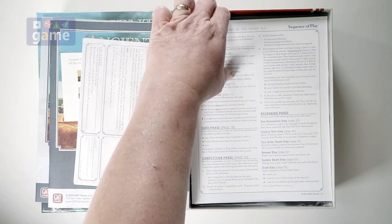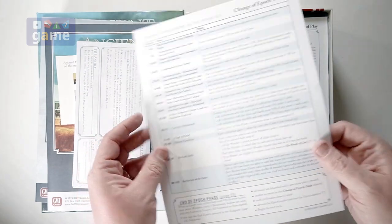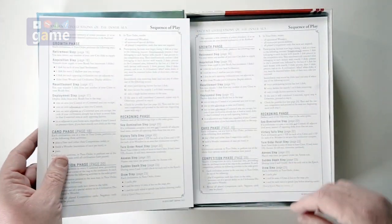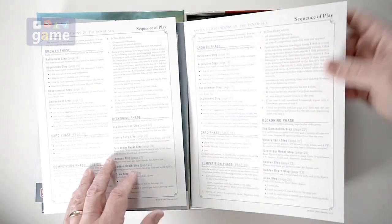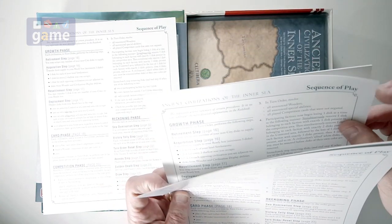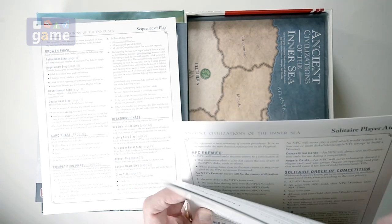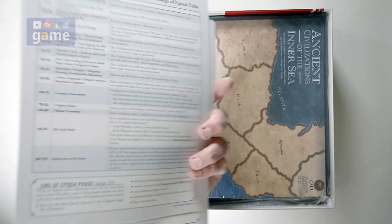There's a sequence of play reference card, which is a single card — a little more glossy than the rule book, obviously. And we got a handful of those, one for each player. There are six of those.